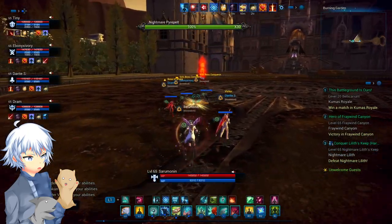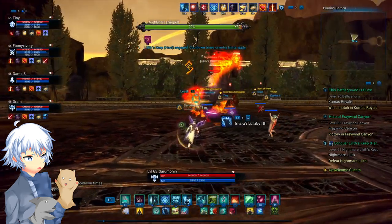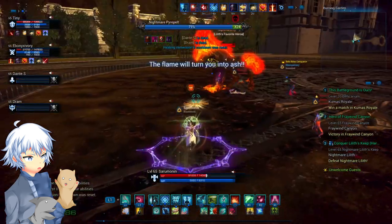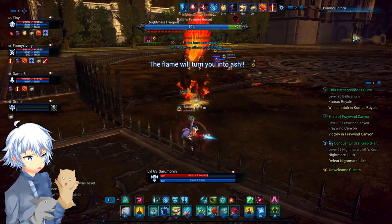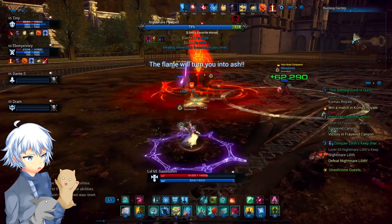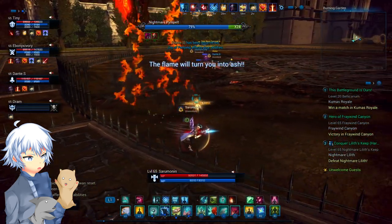Pyre Belt. We already know this horse. Quite frankly all the mechanics are essentially the same thing except for a couple of things. The first thing to note is that when he says 'the flame will turn you into ash,' the targeted player should run towards the edge of the room. Keep this in mind that when there are fire curtains later on, you'll want to make sure that Pyre Belt doesn't touch the curtain or else he'll start summoning more and more mobs.